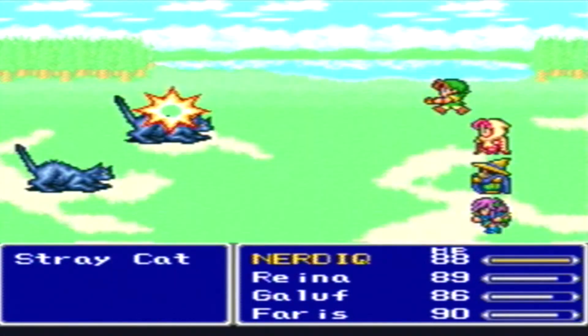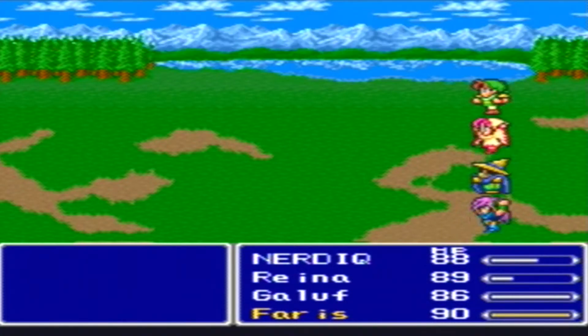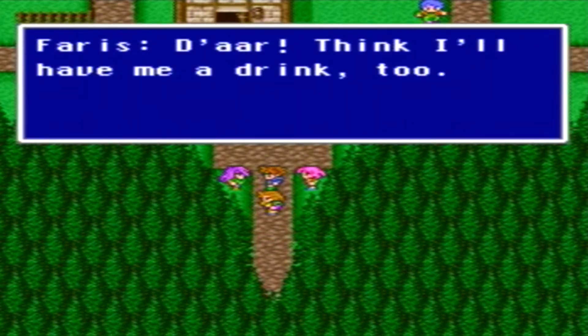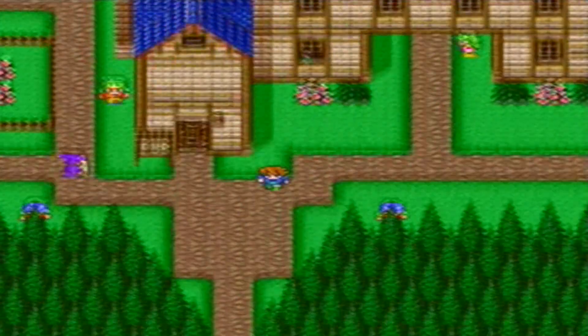These stray cats are messing me up though. Not really, but I'm not strong enough with the jobs yet to do damage. Nobody really has weapons other than the black mage and the knight. I might have to sail over to the nut eater area where the squirrels were. Rum, rum. Of course — straight to the pub. I think I'll have me a drink too. Oh, there's an inn? That's good to know.